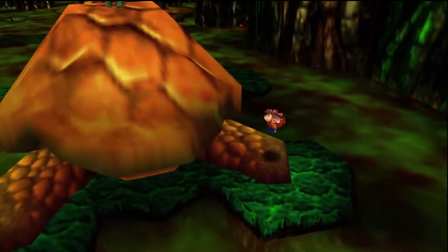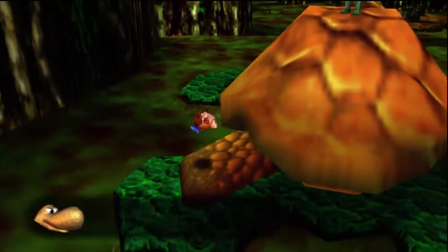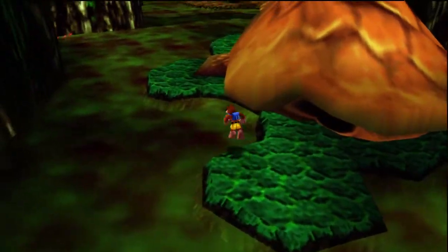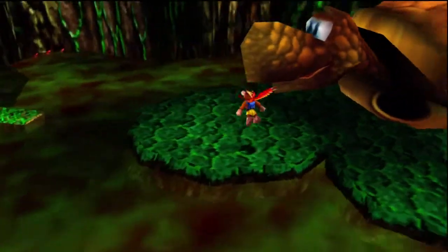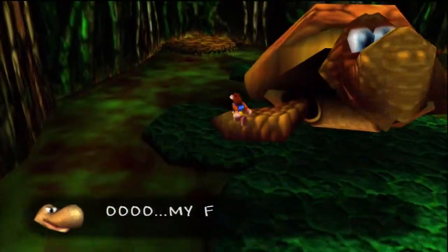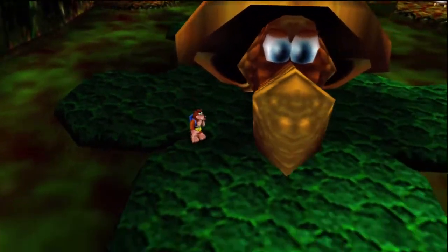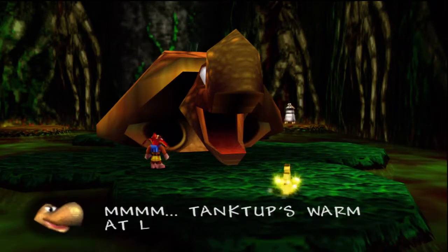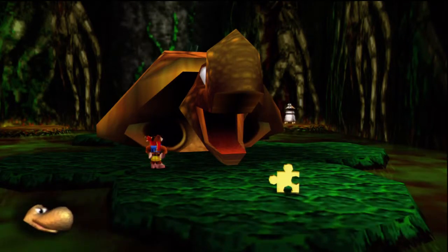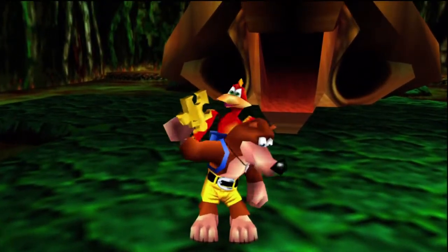So what we're going to do here is ground pound on this guy's legs. Sorry about that cough — still kind of getting over a cold, but it's finally coming around I think. Alright, last one here. There we go — he spits out a Jiggy for us. And then we can also walk inside of him, which is kind of weird but whatever.